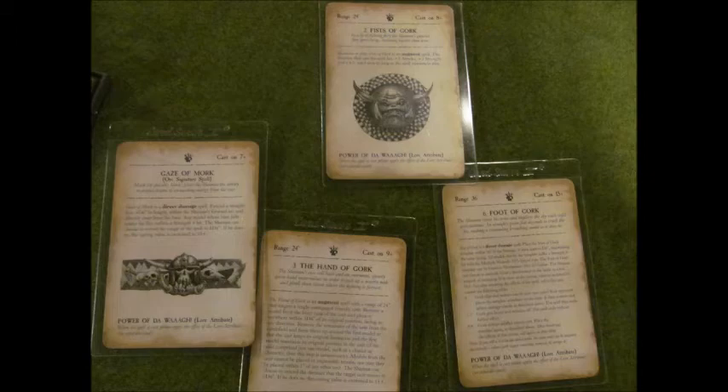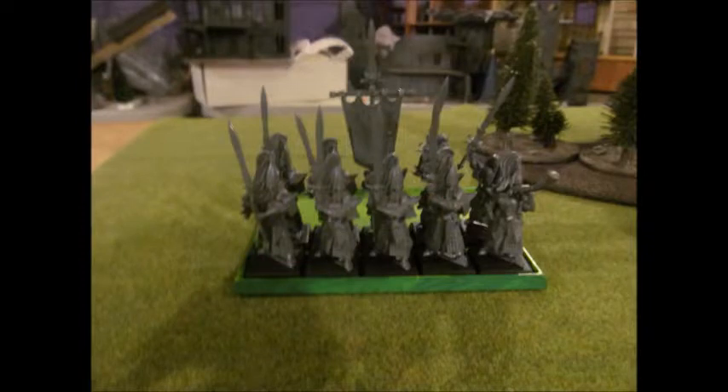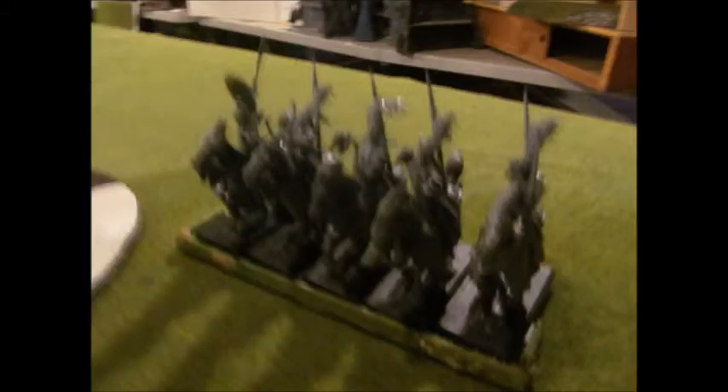Let's go over my spells quickly. I've got Gaze of Mork, Hand of Gork, Fist of Gork, and Foot of Gork. Now for his list: his first unit is 10 Lothern Seaguard, then he has a unit of Swordmasters with Great Swords, and then he has a big block of 30 Spearmen with shields. He also has two units of 5 Elysian Reavers.